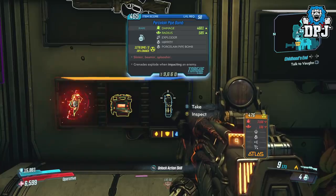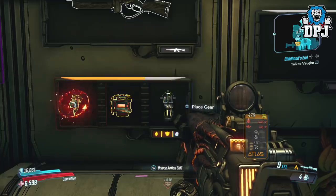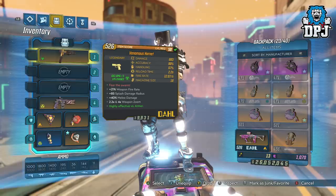This works a lot like the Infinity Reload and Fire video I posted yesterday, in the sense of pairing a certain Moze class mod with a certain shield and taking advantage of perks that stack. At the moment I believe this is only possible on Moze, but I could be wrong — watch the way it's achieved and tell me if you think it can be done on other Vault Hunters.